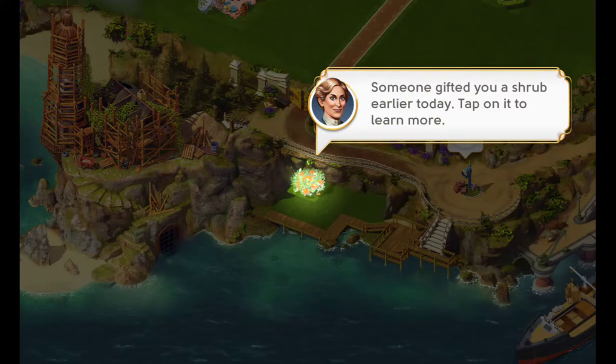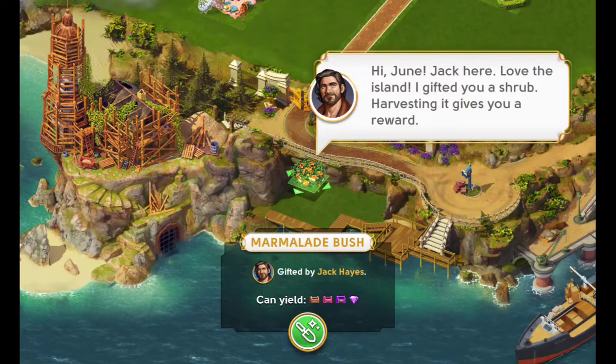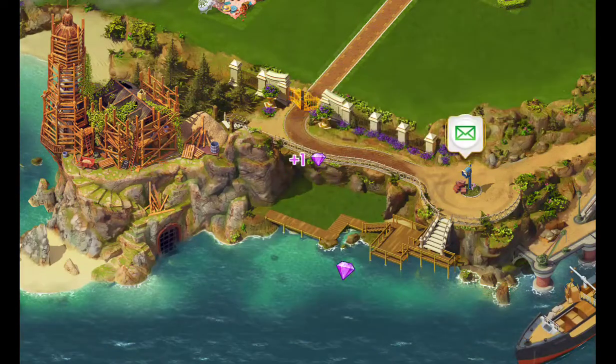So basically, if you earn 2 stars in Chapter 2 and you go back to your island, Martha comes up and lets you know somebody gave you a bush. You have to tap on it — and obviously it's Jack Hayes giving her a bush — so you can clear it.